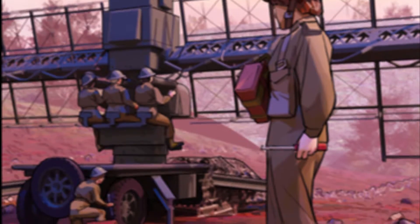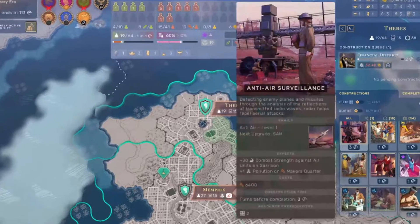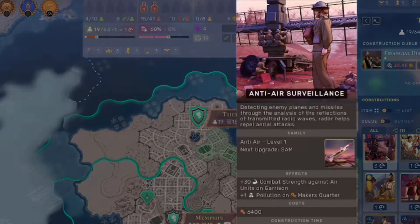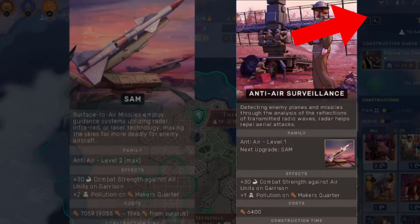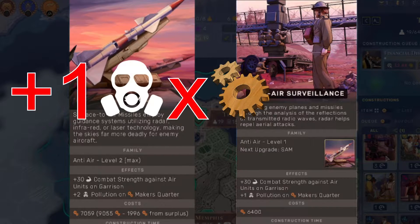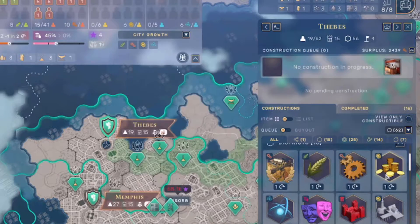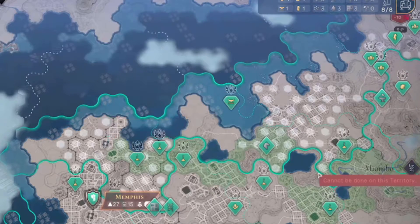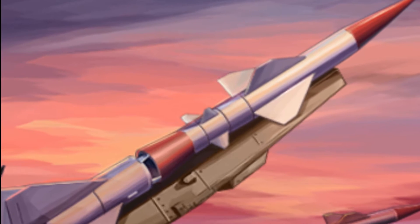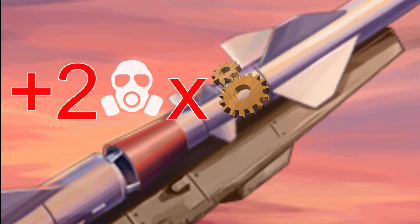Anti-air surveillance: any air battles that happen in a given city will have plus 30 combat strength in your favor, which is huge. If you don't understand combat strength, feel free to check out my full guide on combat. This will cost you plus one pollution on maker's quarters. It might be good if you plan on fighting in friendly territory. SAM is the next level up from anti-air surveillance and gives you plus two pollution to your maker's quarters.